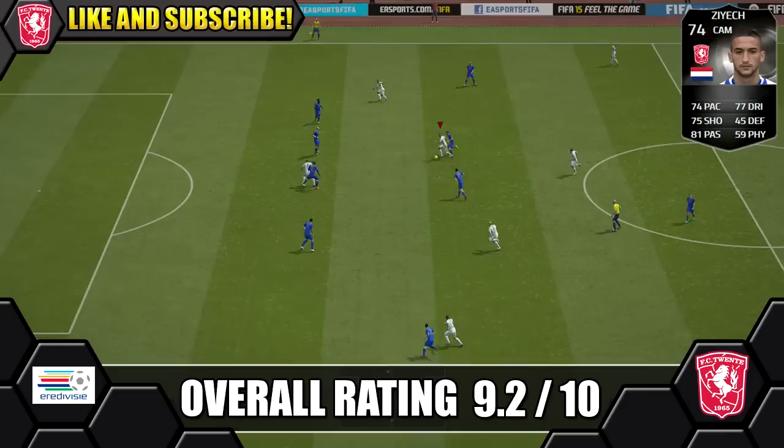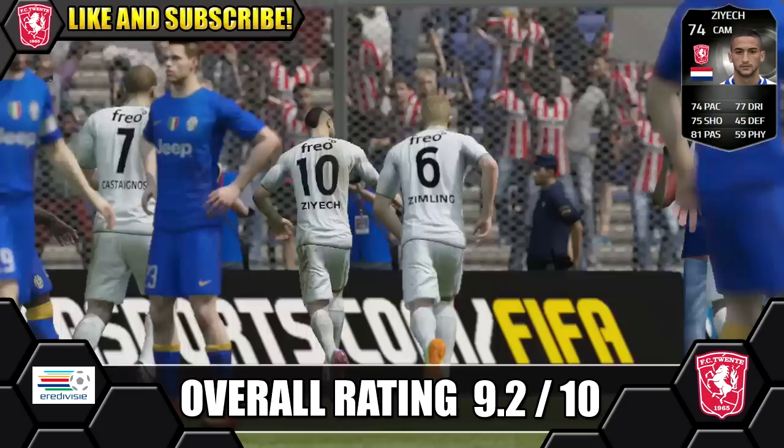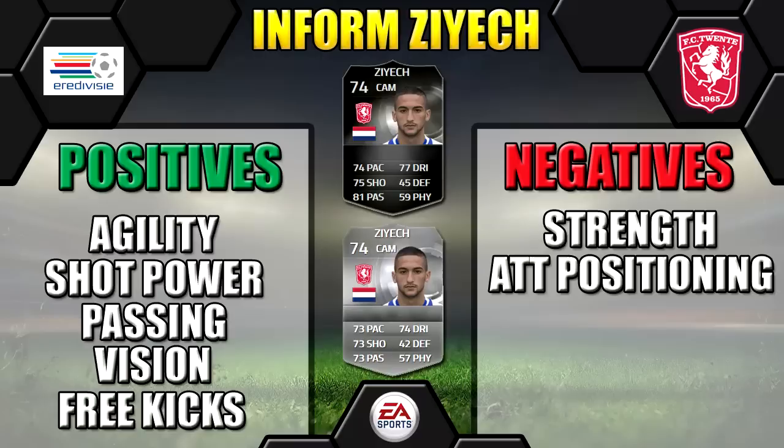He has three star weak foot and three star skills. He did get a couple of goals on his weaker foot but it's not great, and three star skills is fine — you've always got the roulette, though four would be better. He does make a great CAM, highly recommended especially for a silver Eredivisie or silver Dutch side.